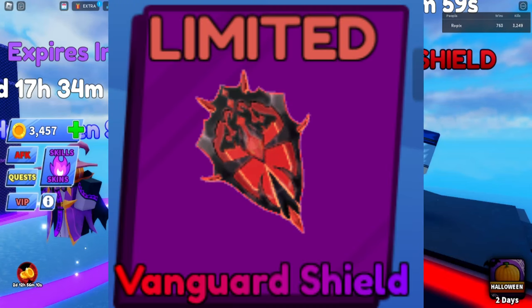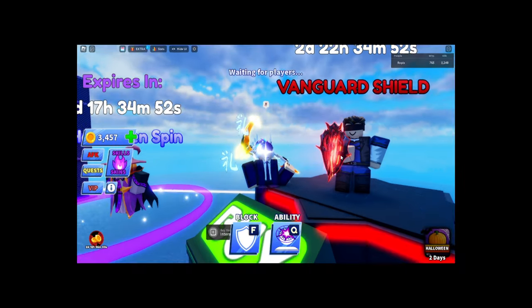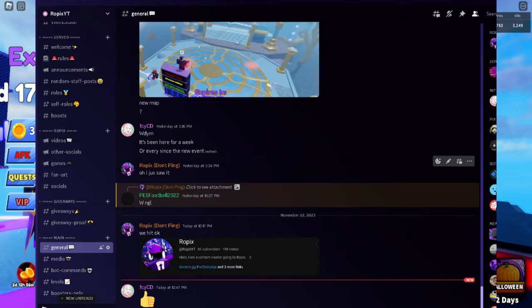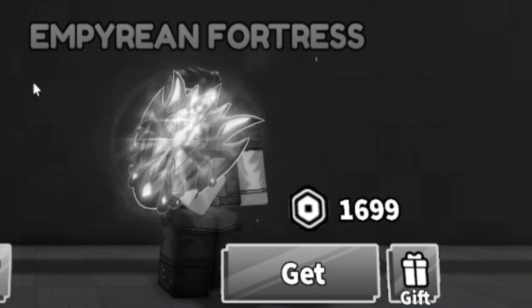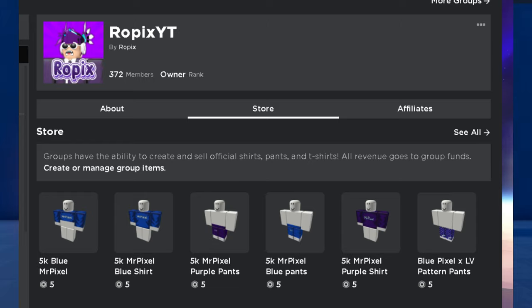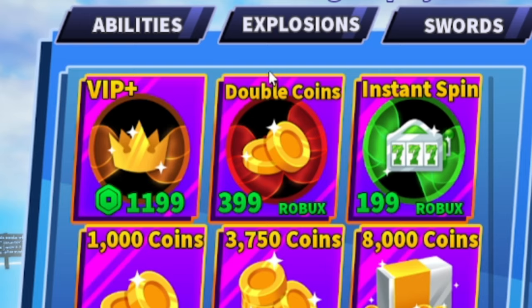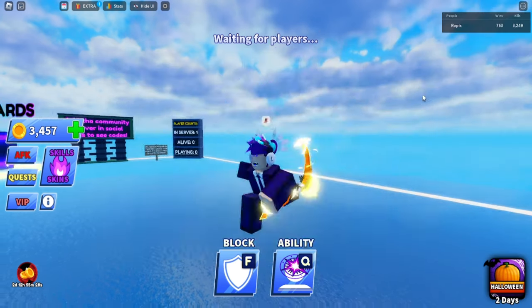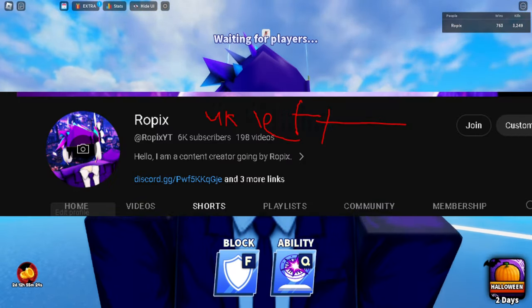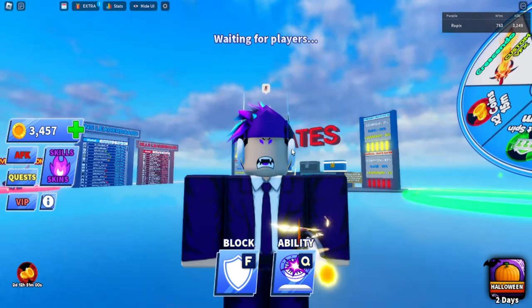Stick around till the end of the video. If you want the Vanguard Shield or any other weapon coming up that costs Robux for free — I'm not capping, free — you can join our Discord in the description below. All you gotta do is subscribe and join that Discord and you can enter the giveaway for any of these weapons. Not the imperial ones, I'm kind of broke for that. But the Vanguard Shield is free and obtainable by anybody. We're trying to break 20 likes on this video and reach 10k subs by the end of the year, so just hit that subscribe button below.